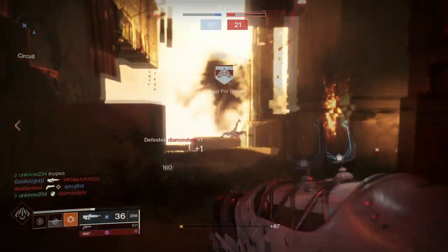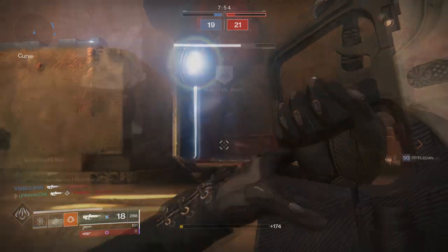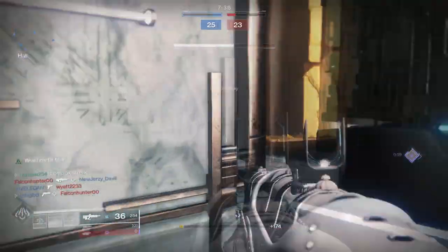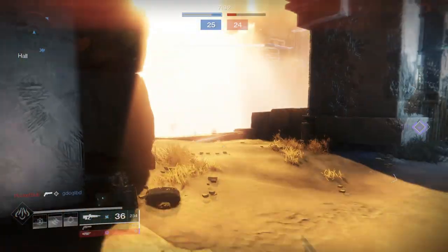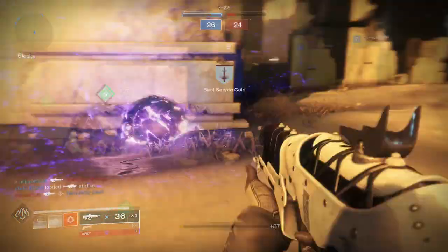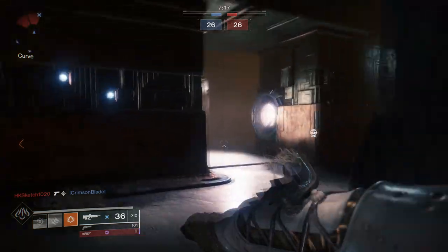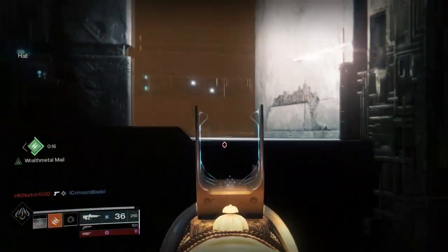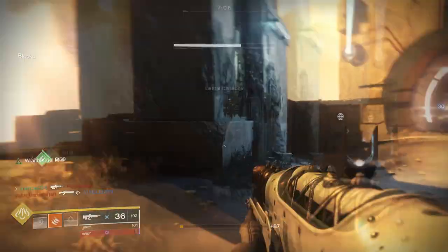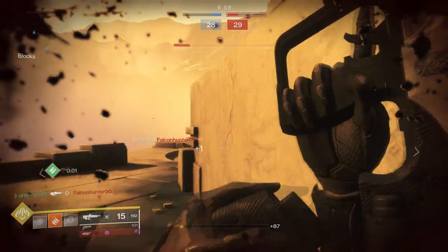Let's throw that grenade over there — nice, got somebody with my trip mines. They're getting back into it. I haven't thrown too many trip mines recently so my trip mine game is very bad. I'm running two primaries in case you guys haven't noticed, so I'm not dropping or picking up any special ammo. I also can't really get into close-range fights because the shotguns will destroy me, so I'm staying a little farther away than I usually would if I had a shotgun.